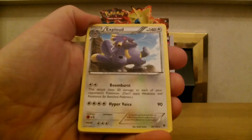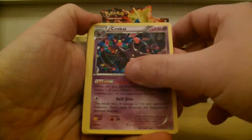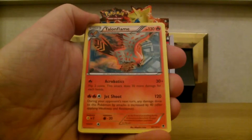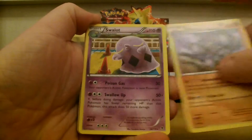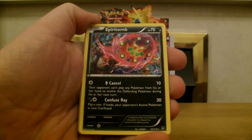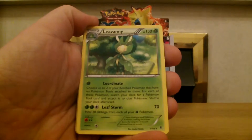We've got Honchkrow, Exploud, Crobat, Escavalier, Talonflame, Gliscor, Swalot, Spiritomb, Jellicent, Livani.